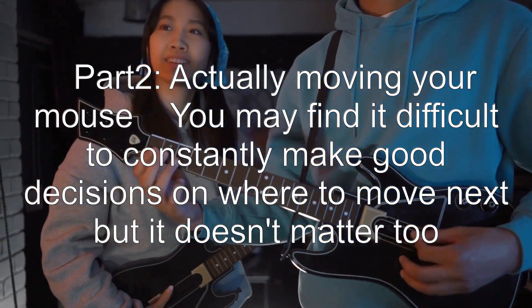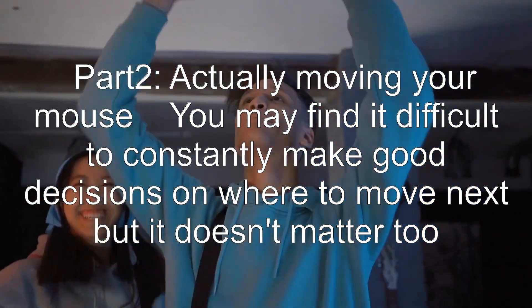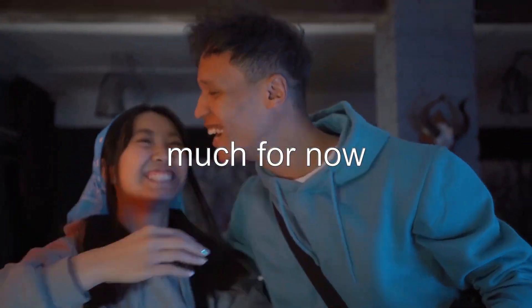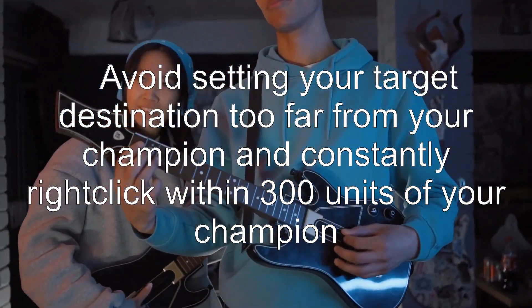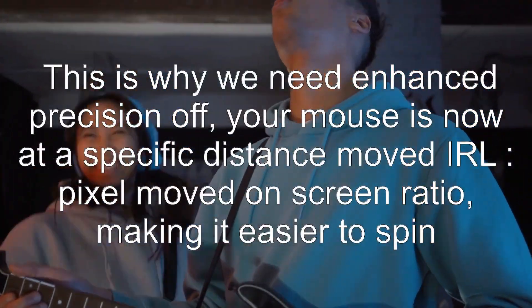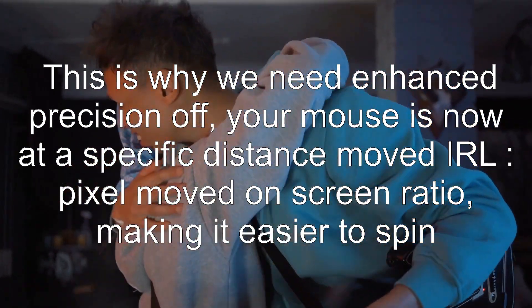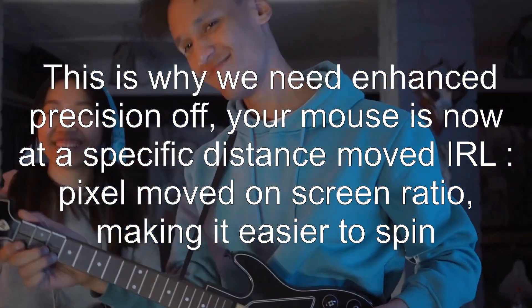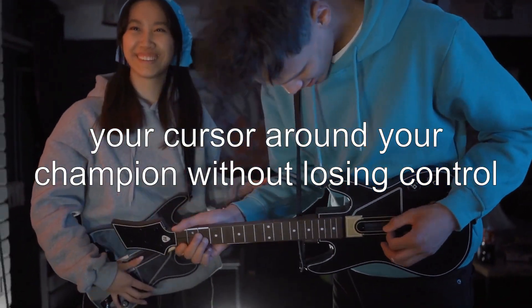Part 2: actually moving your mouse. You may find it difficult to constantly make good decisions on where to move next, but it doesn't matter too much for now. Avoid setting your target destination too far from your champion and constantly right-click within 300 units of your champion. This is why we need enhanced precision off — your mouse is now at a specific distance-moved-IRL to pixel-moved-on-screen ratio, making it easier to spin your cursor around your champion without losing control.